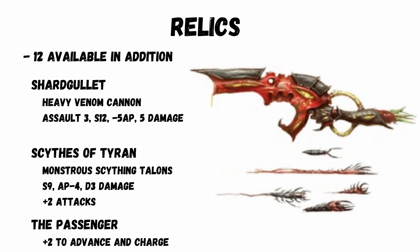Relics: there are 12 in addition to the high fleet specific ones. Again, these are really good. My standout favourite is the Shard Gullet — a Heavy Venom Cannon with Assault 3, Strength 12, minus 5 AP, and 5 damage. That is a ridiculous weapon. Other good ones include Scythes of Tyrant: Monstrous Scythes and Talons now at Strength 9, AP minus 4, D3 damage, and plus 2 extra attacks. And the Passenger for Adrenal Glands models: plus 2 to advance and charge.